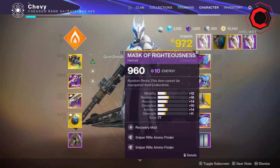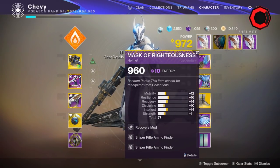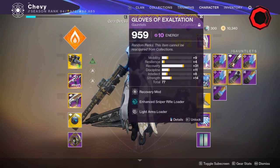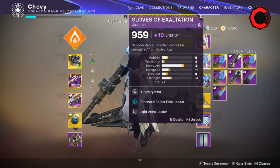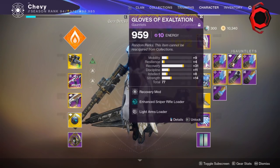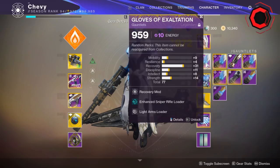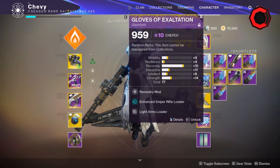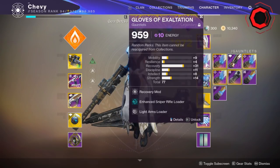Next is going to be the gear loadout. I typically run a sniper rifle ammo finder on my helmet just to get as much ammo as I possibly can. I have enhanced sniper rifle loader paired with light arms loader. I like to pair this with Recluse because Recluse is dominant — as we all know, even in Season of Dawn. The enhanced sniper rifle loader and light arms loader together help with Recluse reload speed.